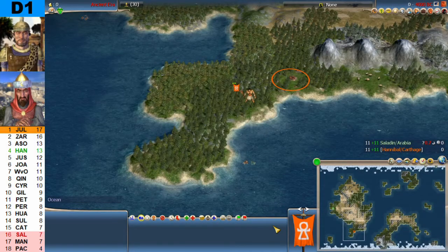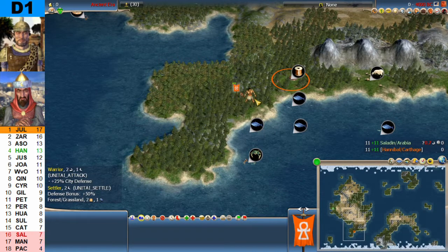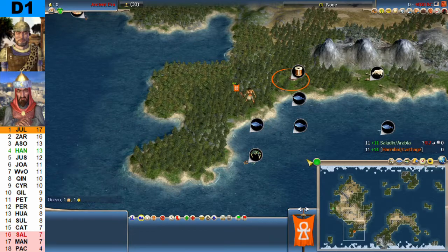Let's get a look at the map. These are the starting positions, with the resource bubbles on. Hannibal starts here, close to 1, 2, 3 fish and a crab. There is copper, there is sheep, and there is also a fourth fish a little bit away.